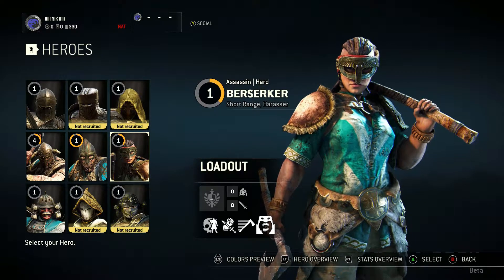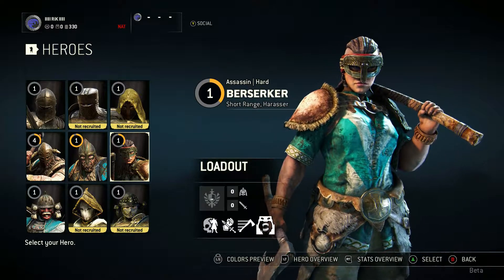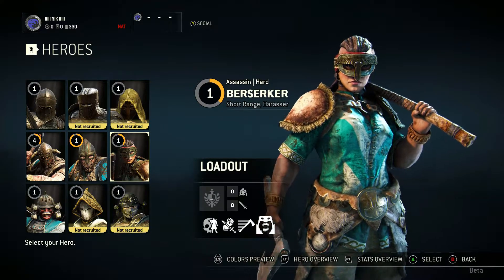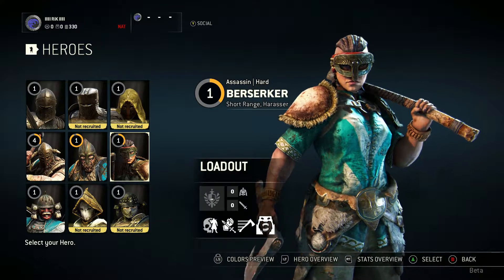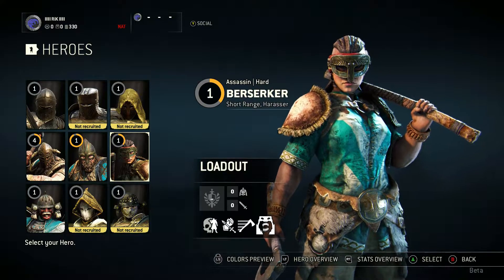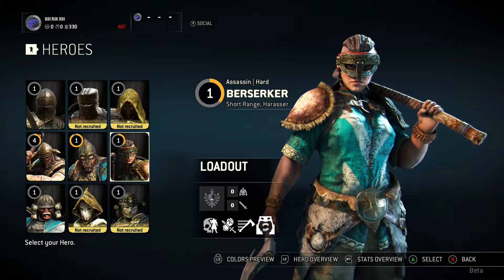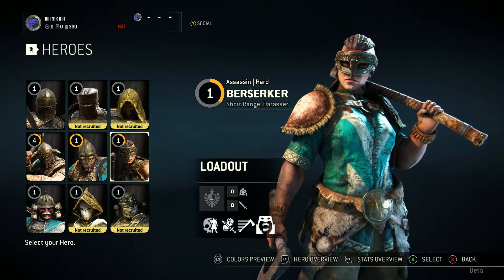So here we are in the character selection screen. As you can see, I'm already on the Berserker. I've played a little bit with the Berserker class and it's quite fun, but not completely my kind of class. The Berserker is called an assassin, and they're saying it's hard to master. It's kind of a short-range harasser.